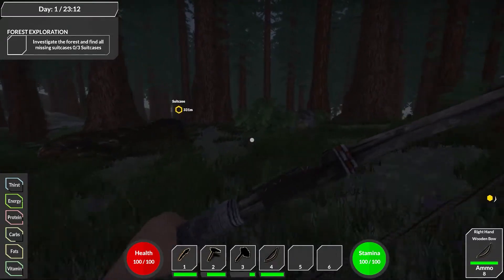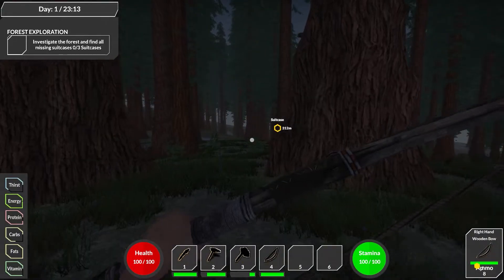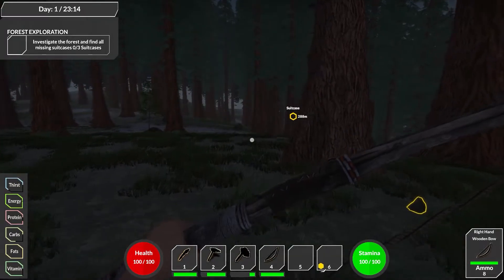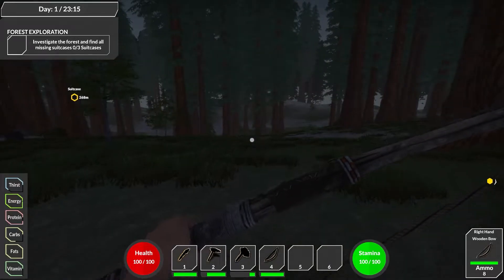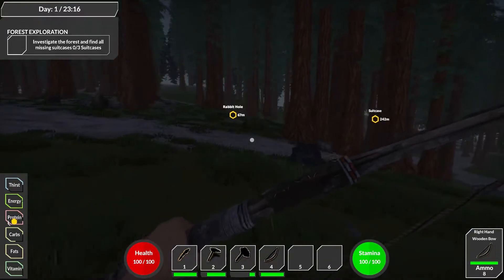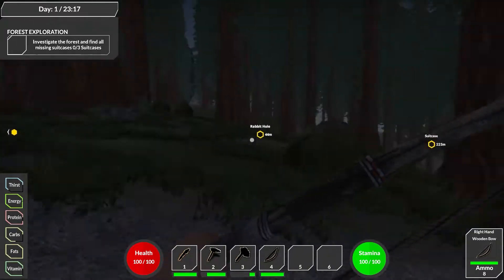Let's go to that suitcase and maybe we can find more carbs and more stuff around, while exploring the redwoods here in Missing Plane. Pretty interesting game, if you ask me. Let's go to the first suitcase, which is not that far. Maybe we can grab this rabbit at this rabbit hole. Right now we got unlimited stamina when we're running, so that's good. Then we gotta go to the other suitcases.